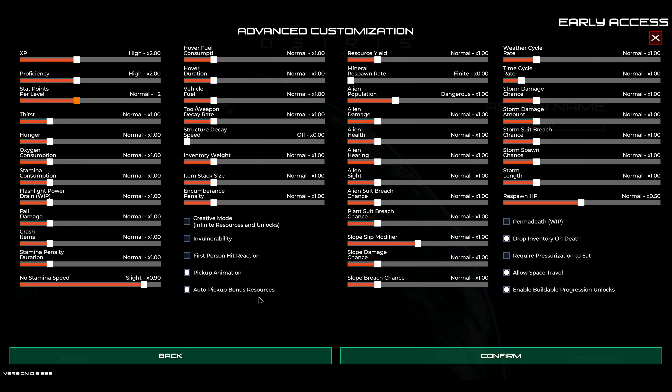Pick-up animation. Auto pickup bonus resources — cool, I can deal with that. Resource yield — we're going to squeeze that up a little bit, maybe 250. Mineral respawn rate — put that up at the same level, quick. Alien population is fine just the way it is — damage, health, hearing, sight. Breach suit's fine. Everything else is fine. Respawn HP — good. Drop inventory on death — no, it's just going to be a lot of back and forth, so no, we're not going to do that.